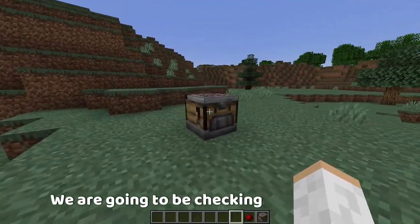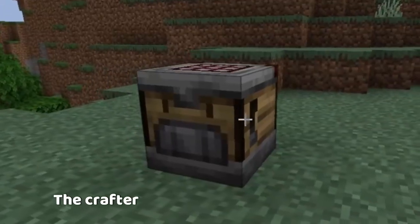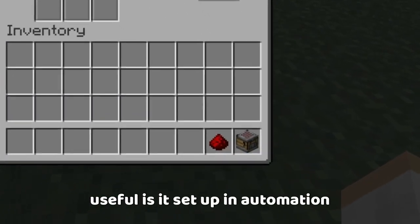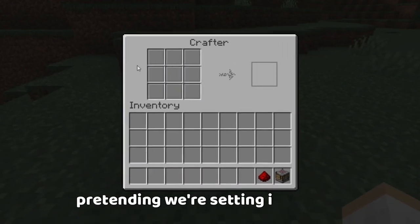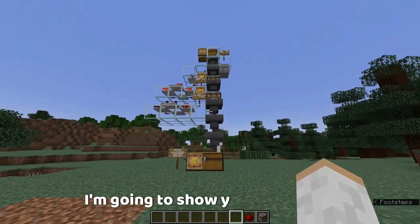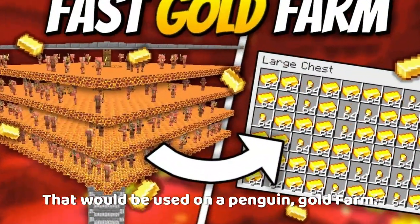Today, my dudes, we are going to be checking out the brand new block coming to Minecraft 1.21, the crafter. We're going to be seeing how useful it is set up in automation, pretending we're setting it up to an automatic farm. In front of me, I'm going to show you a mockup I've built that would be used on a piglin gold farm.